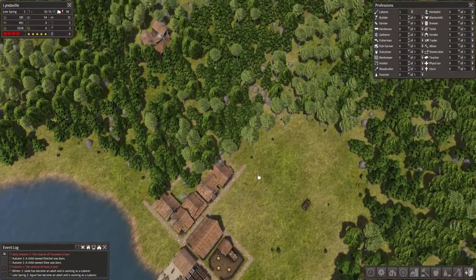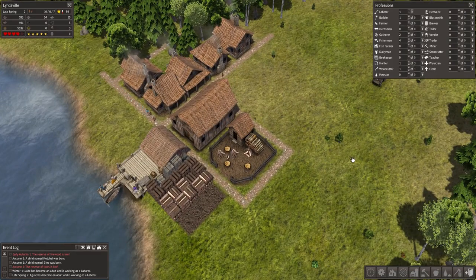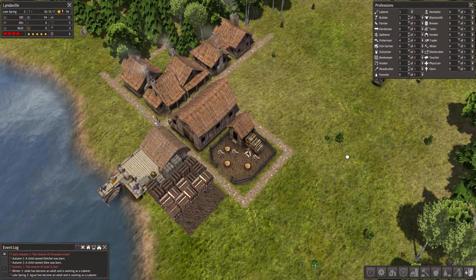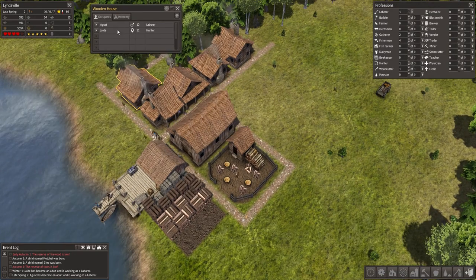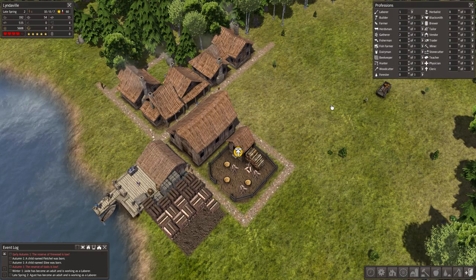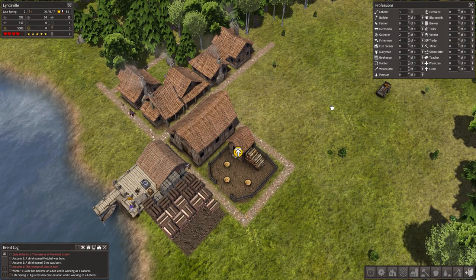It is springtime now, so I'm going to go ahead and wrap up this episode. Thank you guys so much for watching this first episode of Season 2 of Banished in Lindaville this season. Agust has become an adult and is working as a laborer and he moved in with Jade. Love you guys — peace, thank you so much for watching, and bye.